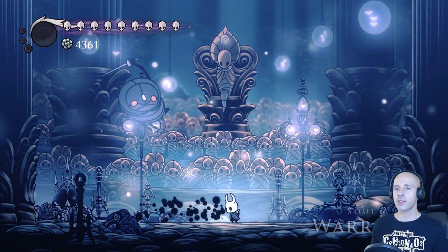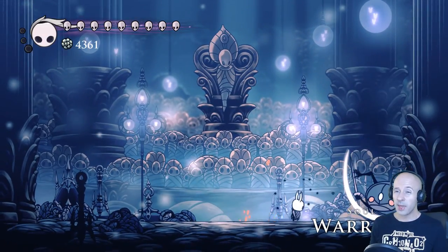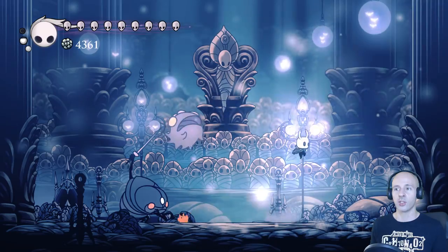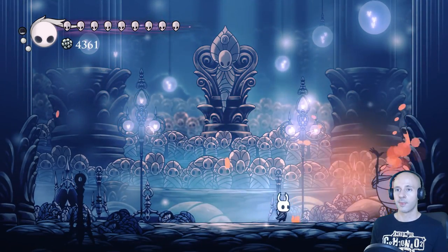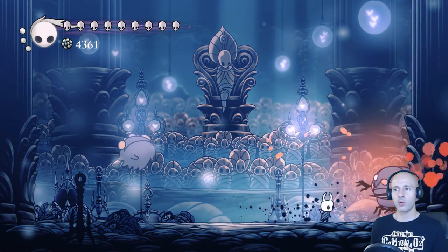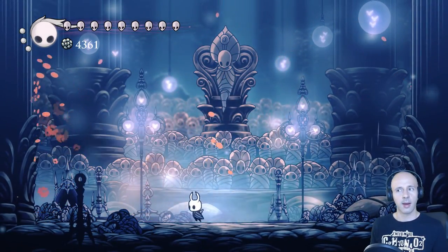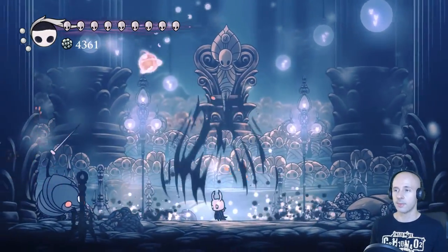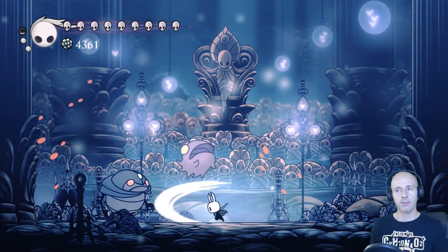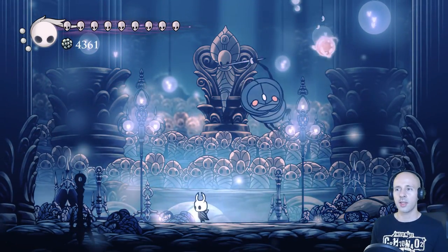The Soul Warrior is another relatively easy fight. All of his attacks are heavily telegraphed and easy to dodge. The only possible way you may get hit is if a folly spawns at your location. Descending Dark is an awesome spell to use in this fight as it will also clear any follies that have spawned. There is no particular strategy needed — just keep dodging his attacks and keep hitting him until he dies. He's only got 1000 HP so it shouldn't take too long.